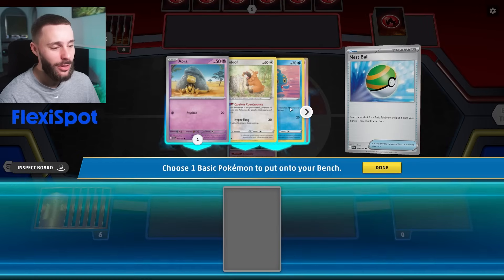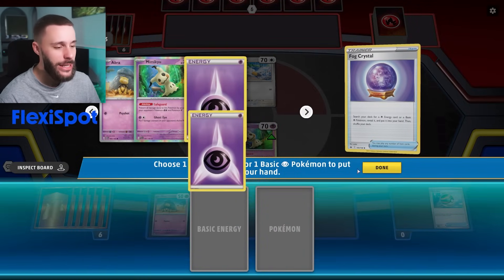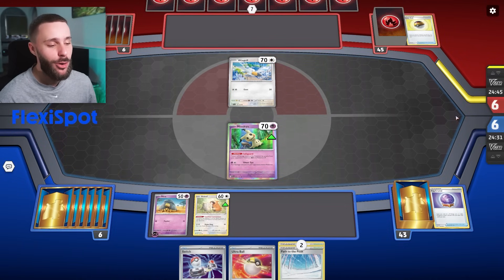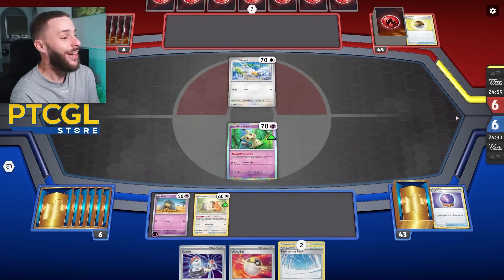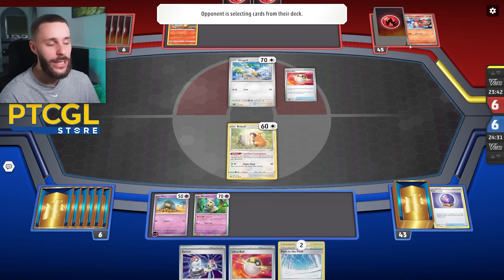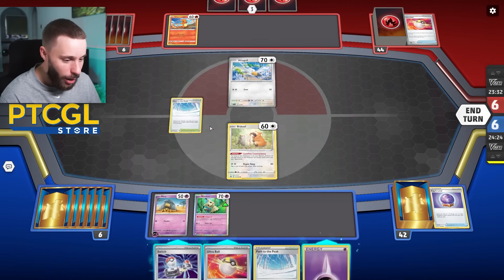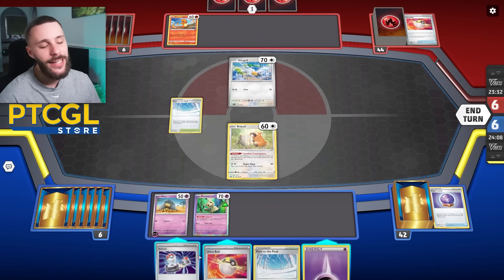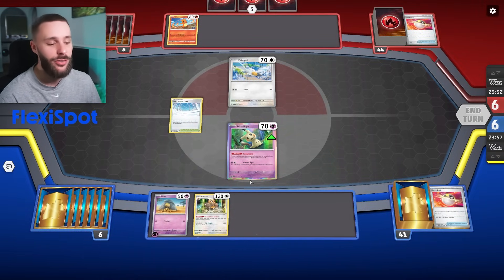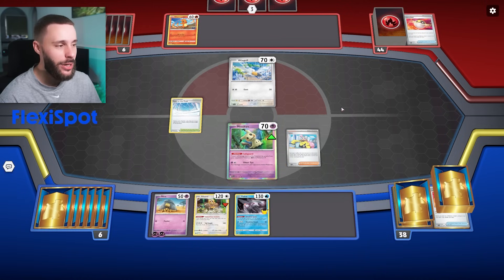Seems like playing the ladder Charizard type deck. Let's Nest Ball for an Abra and a Bidoof, and Fog Crystal for an Energy onto the Abra. Next turn we can get ourselves a Bibaral. They're going to Level Ball and grab themselves a Charmander — this is great for a Path lock kind of deck, Charizard's just going to do nothing. Thankfully it's not the Arven variant. They go for a Boss's Orders, bringing up the Bidoof, and an Ultra Ball — getting rid of a Charizard and Charmeleon, grabbing themselves a Charizard EX. They probably have Path in hand and a Rare Candy, so it's a great time to get Path to the Peak out.